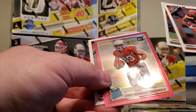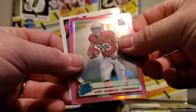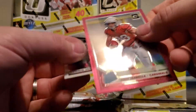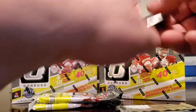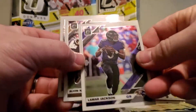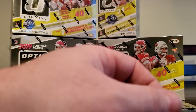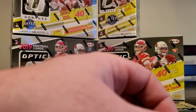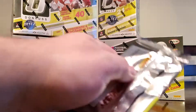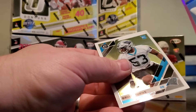There's the pink - Isabella parallel. Lonnie Johnson. Nice looking card! Rashawn Gary rated rookie. Last pack out of that retail blaster - another pink, DeAndre Walker. Brian Burns rookie.